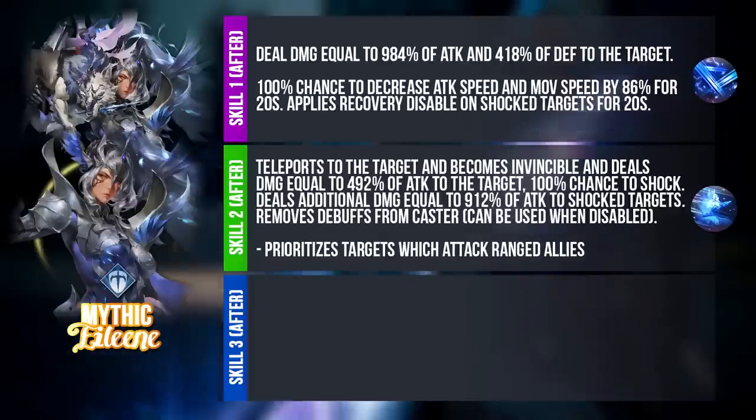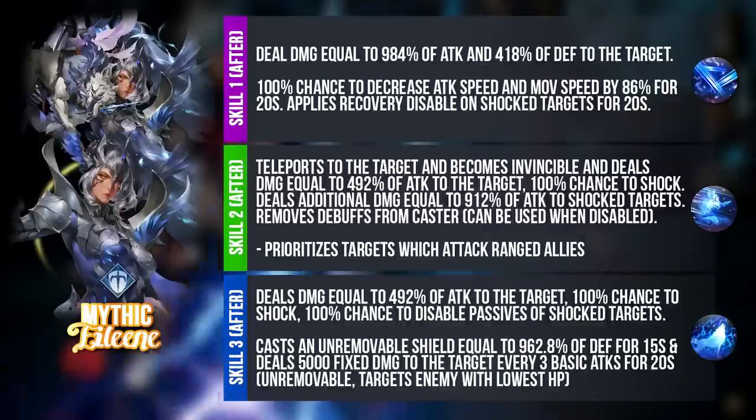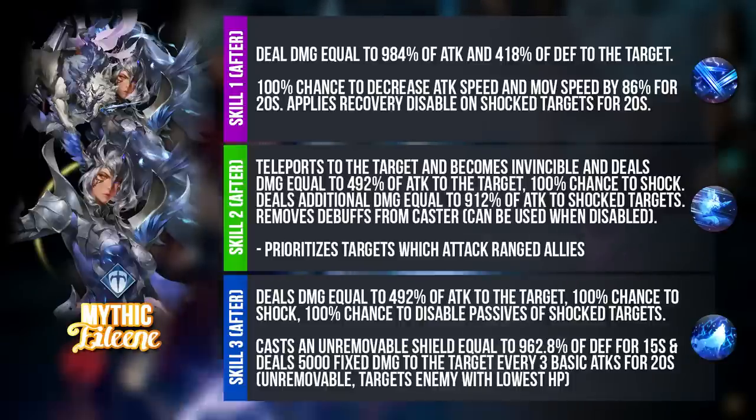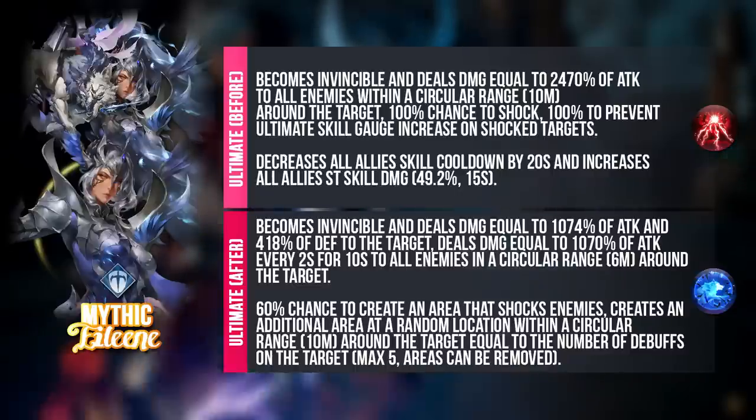For Skill 3 after transformation, she deals single target damage again, has a 100% chance to shock, and will also be able to disable passives of shock targets. So if she uses Skill 2 first then Skill 3 later, she will definitely disable the passive of whatever target she is targeting. She will also cast an unremovable shield on herself based on a certain percentage of her defense, and she will deal fixed damage to that specific target every 3 basic attacks for 20 seconds — and somehow this is a buff effect that cannot be removed. For her ultimate skill after transformation, she becomes invincible and deals single target damage based on attack and defense.